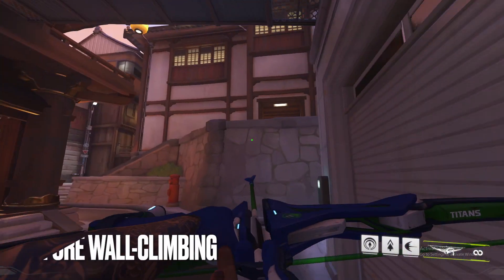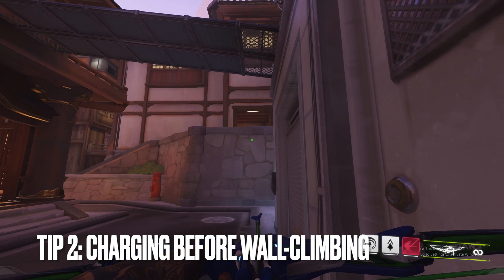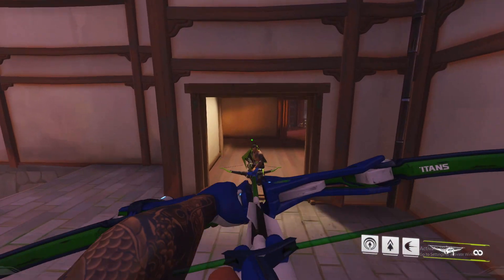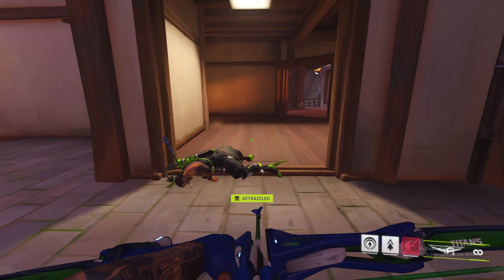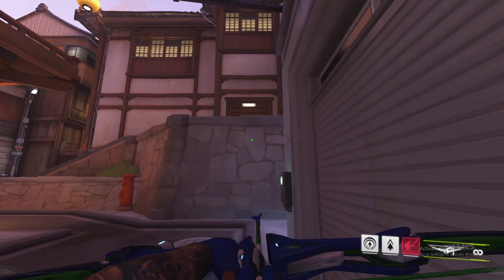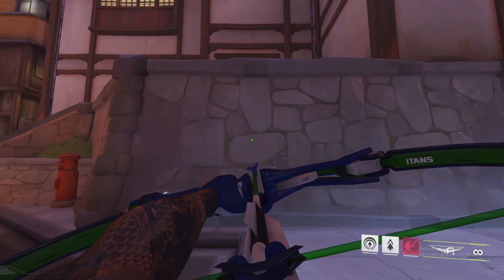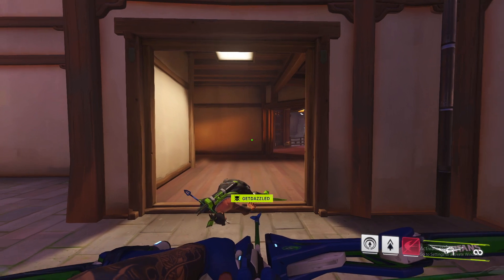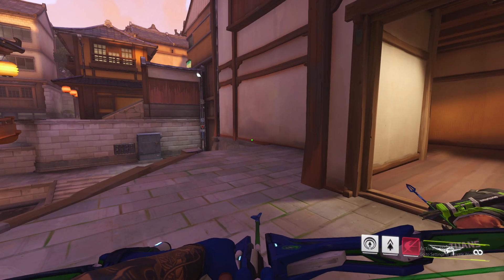Tip number two is to learn to charge your arrows before wall climbing. As you can see when I climb up to kill this Hanzo here, I've got to charge my shot once I get up, which takes a little longer than necessary. To get around this, charge your bow and hold it. You can now climb with this charged bow, and once you stop climbing, that shot is going to be immediately charged for you to release, saving you that hot second.